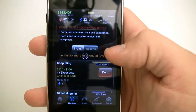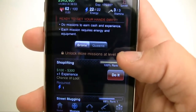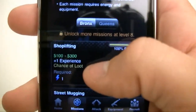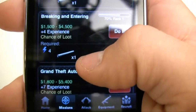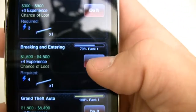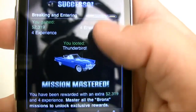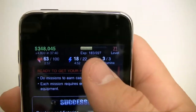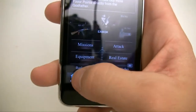These missions earn you money and experience. There are a bunch of different types of missions and they go up — you get more unlocked as you level up. Now some missions have a cost: this one costs one energy, and this one costs four energy and a lead pipe or whatever. You just click 'do it' right here. When you do it, you get money and you can also loot items from it. So missions pretty much get you experience first and foremost — that's the most important thing. They also get you money and loot and other stuff depending on the mission.